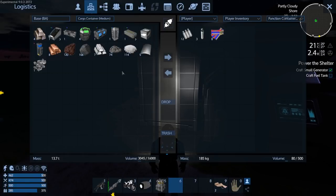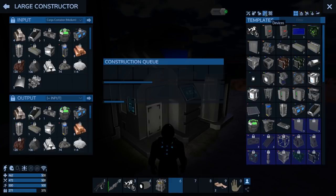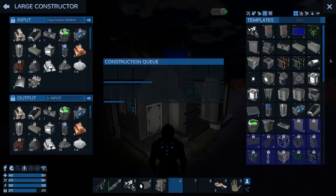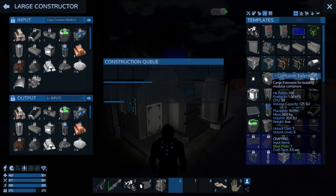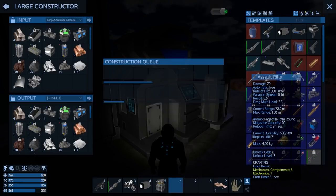Now that we have stuff in the constructor input, let's go in — you can see a bunch of stuff is available now. We have some carbon substrate in there, not enough though. We now have a much bigger selection of things we can make — we can now make HV controllers and cargo extensions, and also our assault rifle.